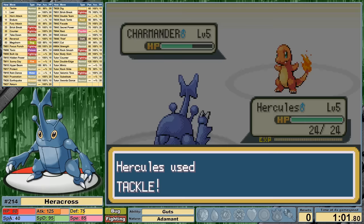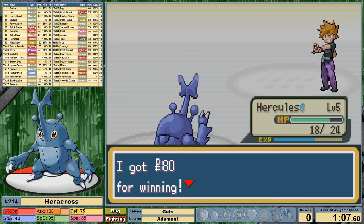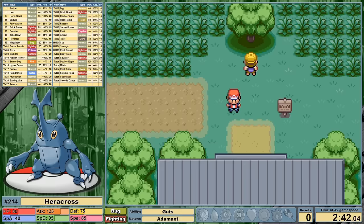We snag our Heracross from Professor Oak and nickname it Hercules for two reasons: one, Hercules is known for being formidably strong, and two, Heracross's sprite is based off of the Hercules Beetle. Speaking of formidable, look at the base attack stat — 125 with a base speed of 85 to back it up. This makes us fast and strong, trouncing the rival in the lab.